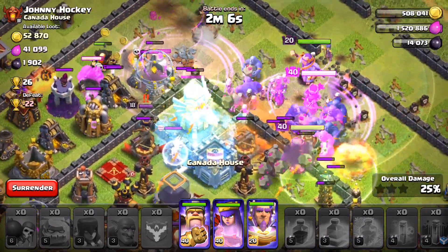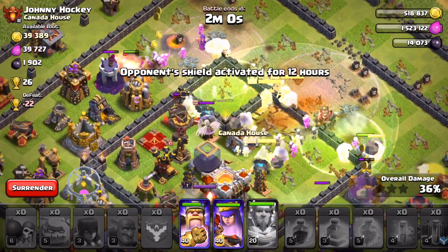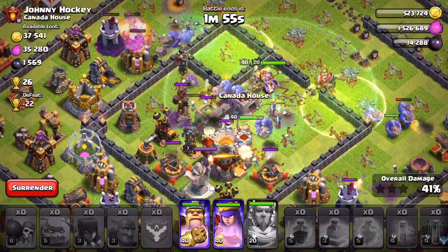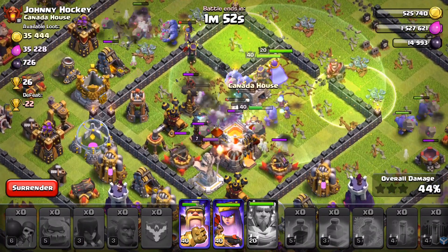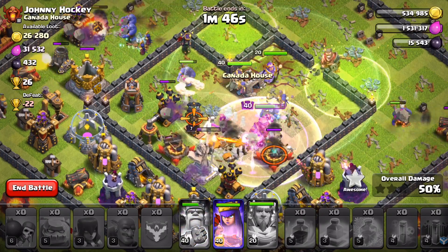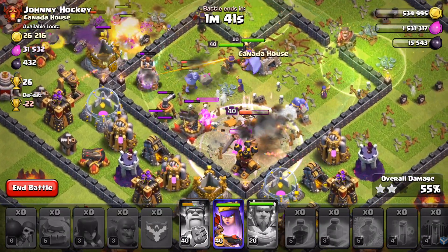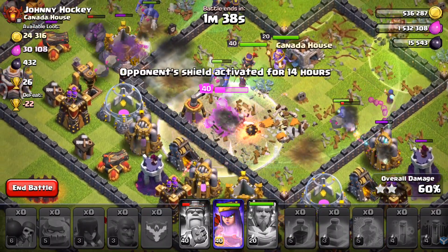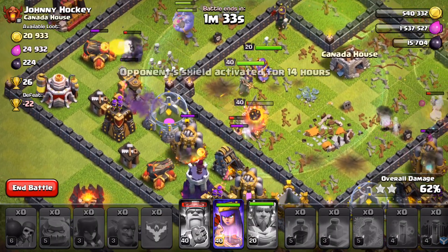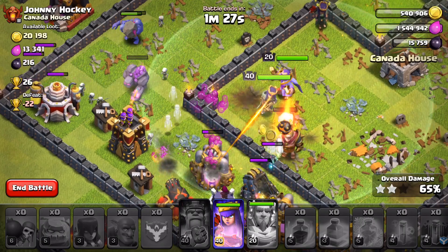I used both jump spells on the core — could regret that if I want to jump out for three stars, but just going to take it easy. The Grand Warden's ability is going to be popped to help out my troops as soon as they get to the center. I still have my King and Queen's abilities. The core is going to go down — you can see the Bomb Tower in action, and as the Bomb Tower explodes, it's actually not going to lock on to anything. So unfortunately, his Bomb Tower didn't really make much of an impact. Easy two stars.